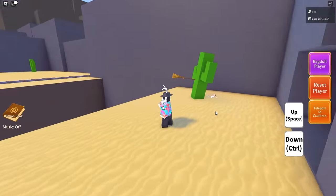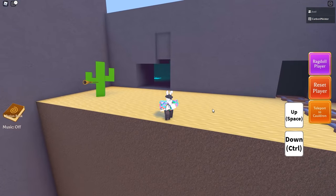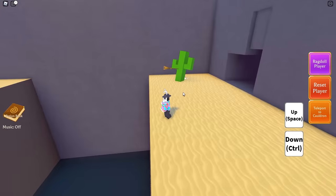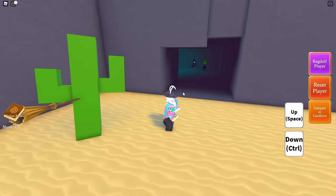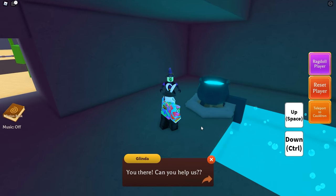We're going to get right into this, so make your way over to the desert area where there is now a brand new hole over here on the side where the developer's head is located behind the cactus. Go ahead and walk inside of here.